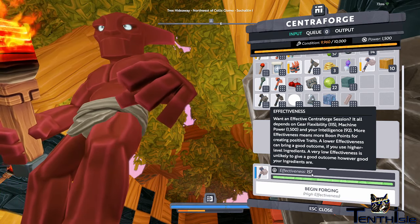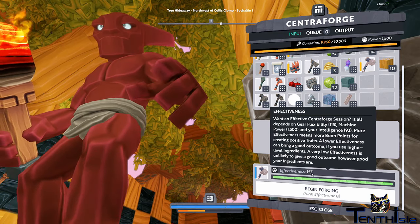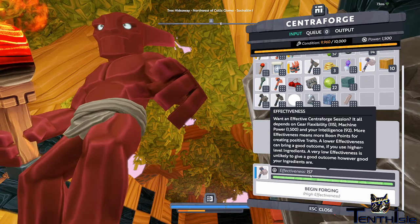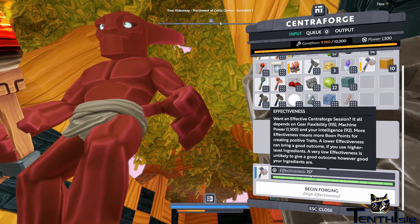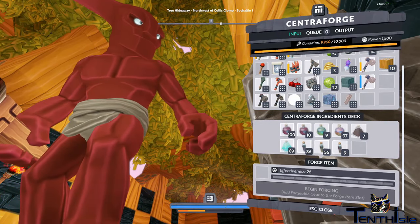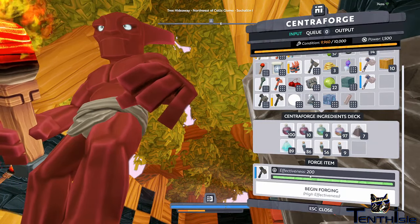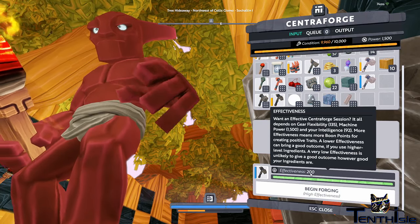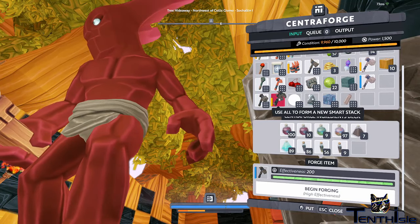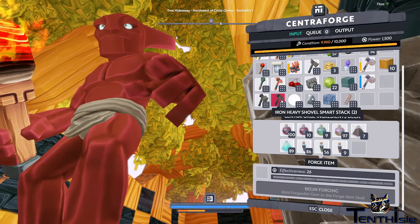It turns out that the forge effectiveness was only going to be 111. And even with five of these advanced coils on it, it's only up to 157. So if we look at one of these others — look at the shovel here — that's at 200 now, which was previously only at 180 or 187. So there's a big discrepancy between forging different types of stuff.